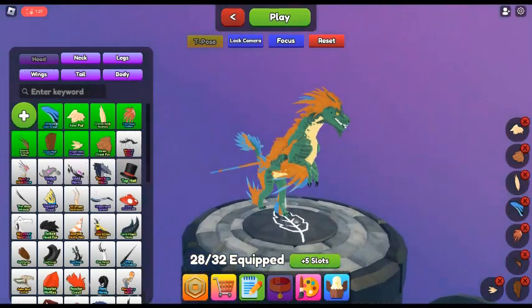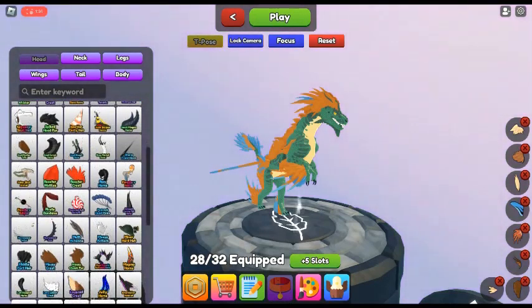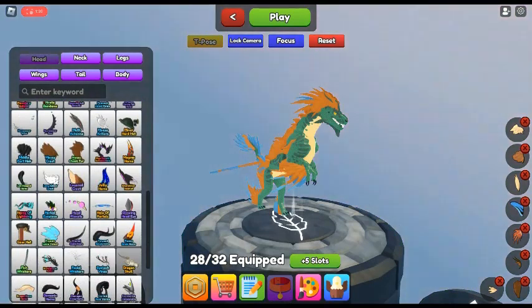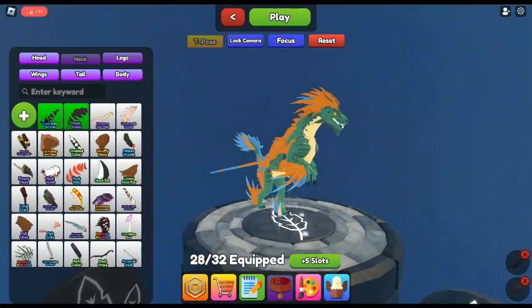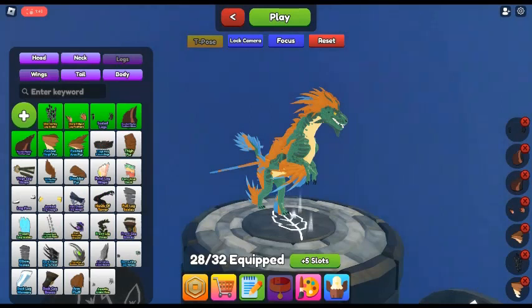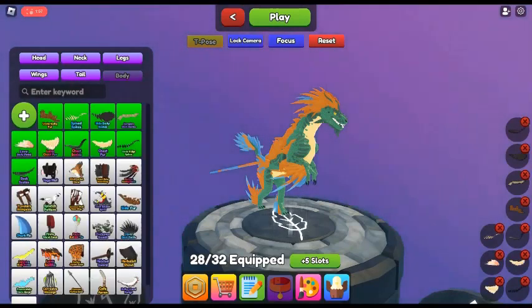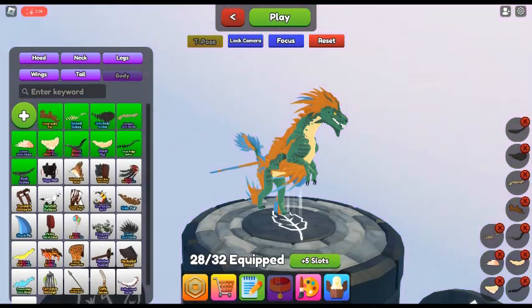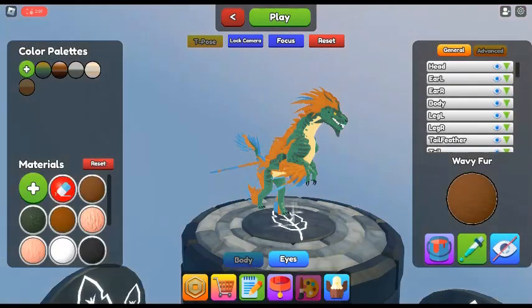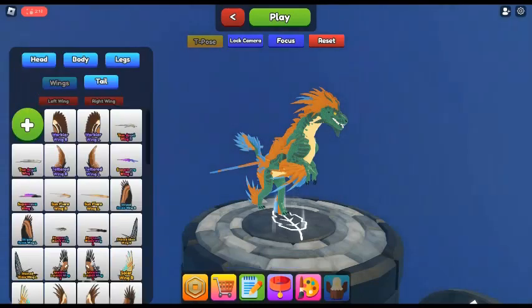I'll be showing you guys what I have in my inventory in this game. I've got like 18 legendaries. I've got some cool legendaries like the Demonic Separated Horns, Horns of Lightning. Nothing special in wings. Got some stuff in tails. I also got the Lava Saddle and the Balloon Straps, as well as the Hunter tail back thing.